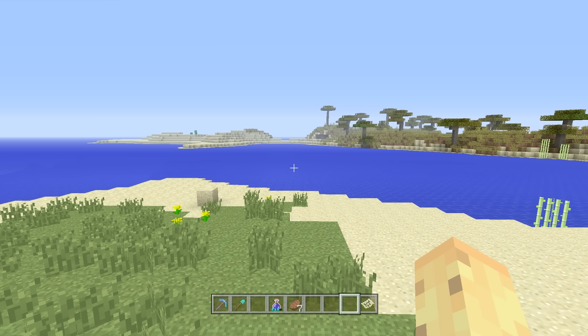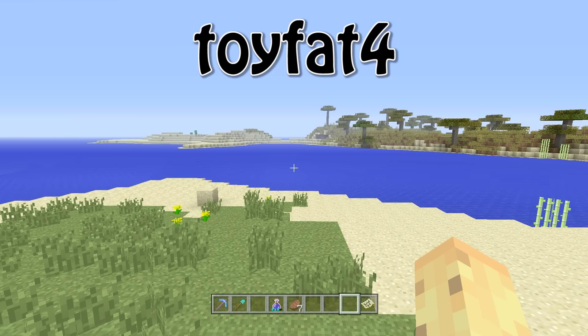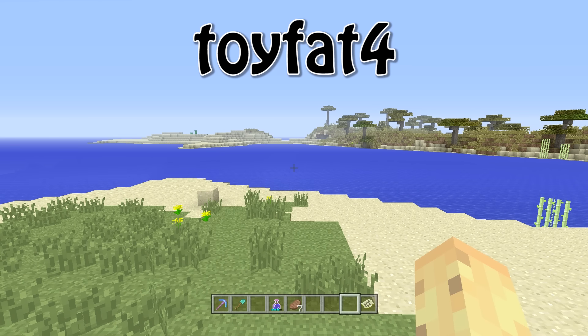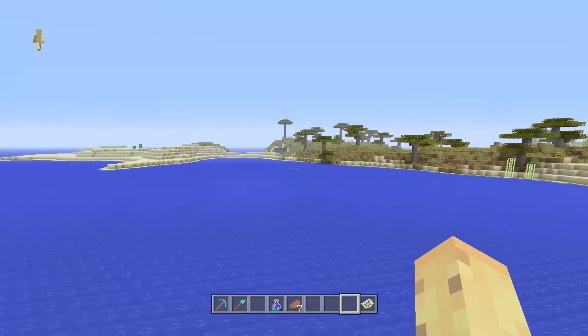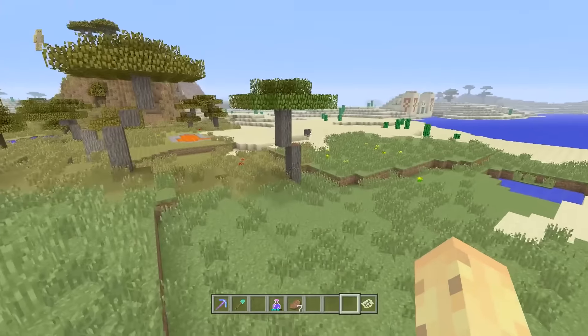Let's start with the first thing you need to know about any seed, which is the actual seed itself. It's Toyfat4 - it's on screen right now. It's like Toycat but fat, so picture a fat cat. If you type that in, you'll spawn just over here, either with an ocean on one side or a savannah biome on the other.